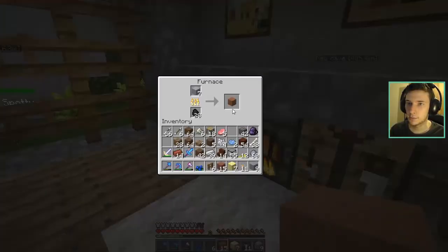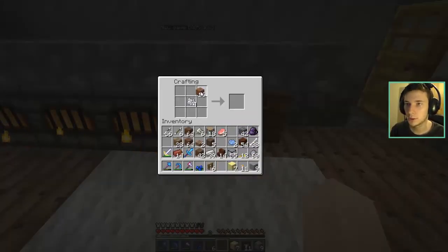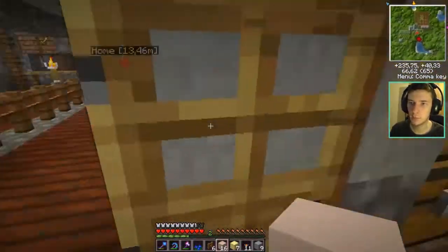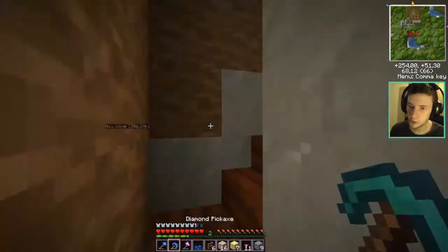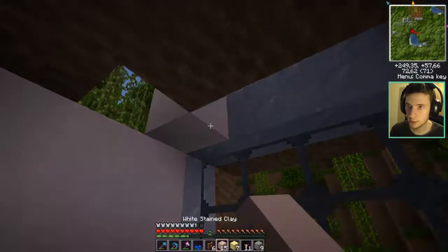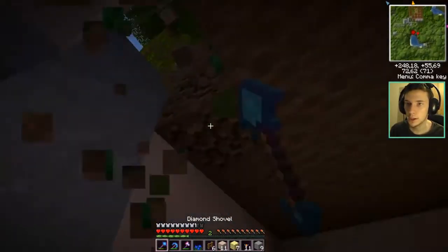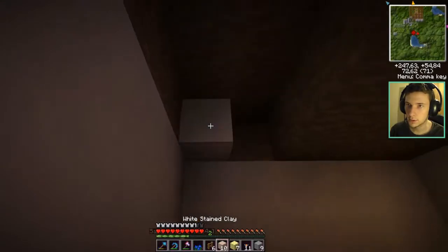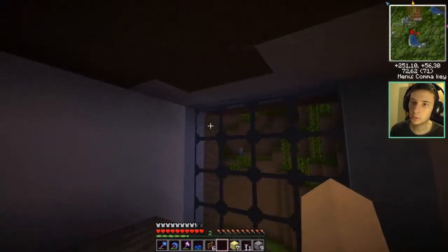I have no clue what I should do with the ceiling. I guess white hardened clay will be great — this will be entirely white except the floor. I think it will be good looking so I'm gonna go with that. I just need two more. Let me count: one, two, three, four, five, six, seven, eight, nine, ten, eleven. Let's fill that up. Yeah, it will look good — I like it.